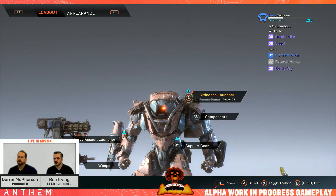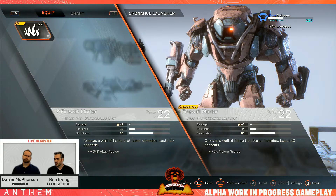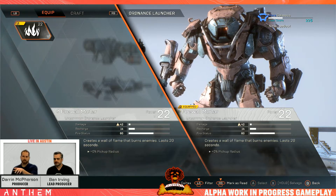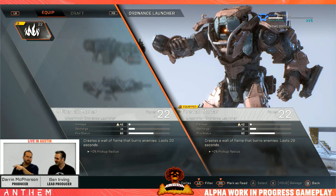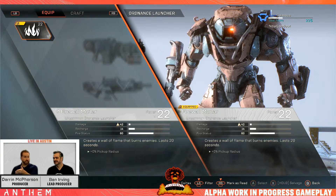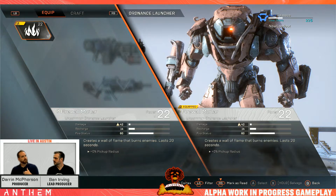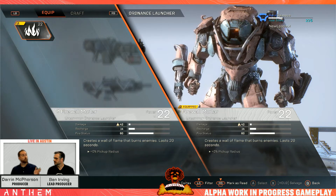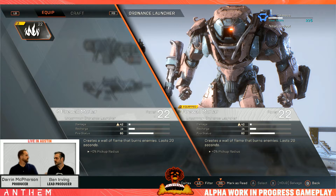Now we need to describe what this looks like. We'll start simply with an uncommon item — the firewall mortar. It does fire damage, it lays a wall down. You can see the recharge time and fire status stats. Fire status is a somewhat new stat — it indicates how quickly you light someone on fire. If it were ice status, it would be how quickly you freeze them.